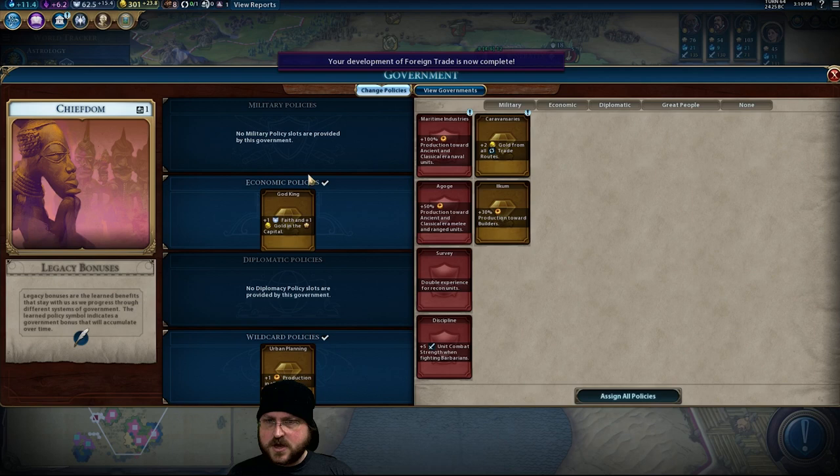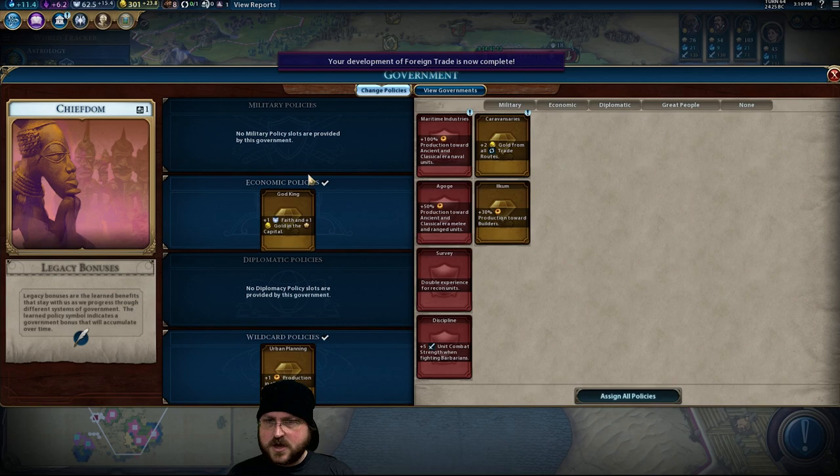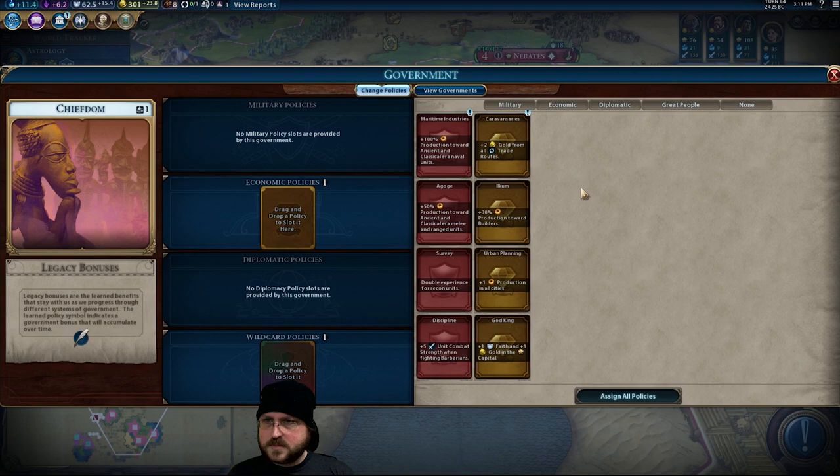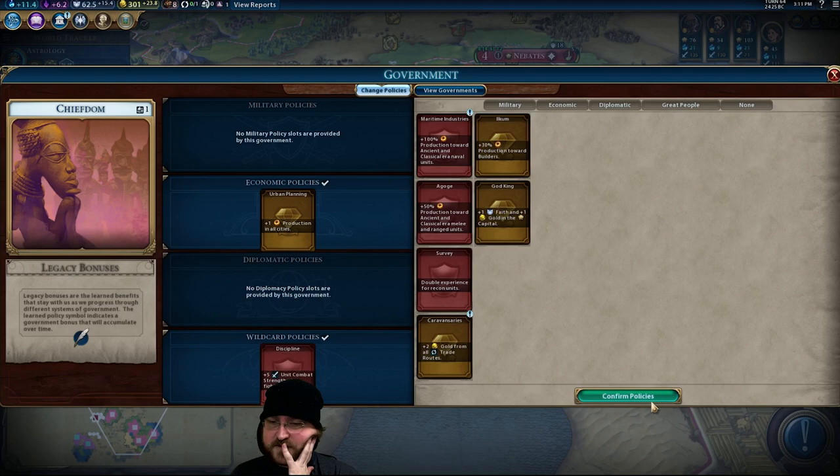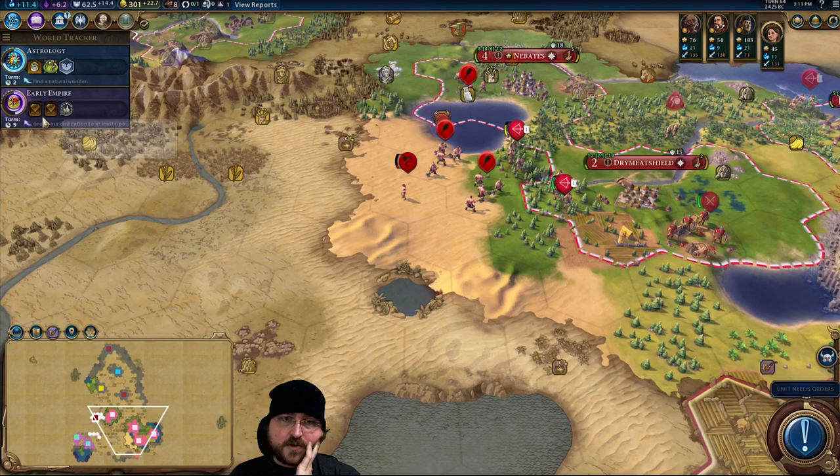Trading is in place. We don't need God King anymore. I don't think I need any of the military ones, so I think it's going to be plus one production. I don't think we're building a builder right now, and we don't have a trade route yet anyway. You know what? We're going to take discipline — we are fighting a bunch of barbarians right now. We don't need it, but it's going to help. What we're going to do is sub it out for colonization in nine turns.